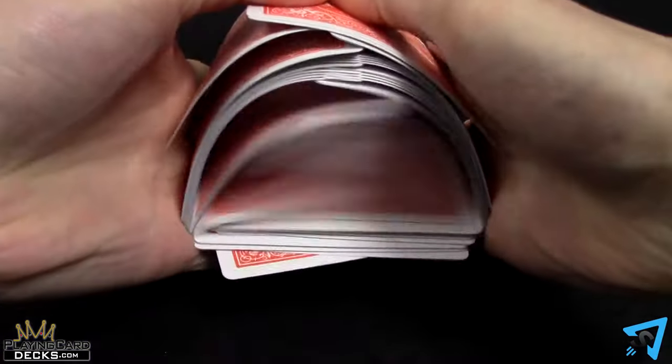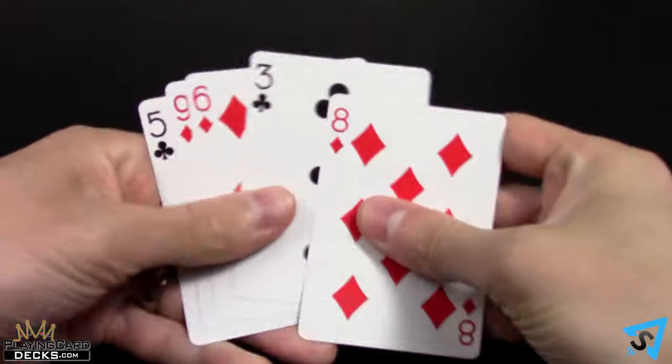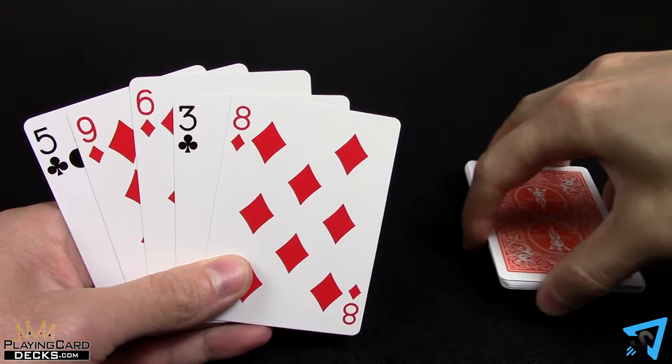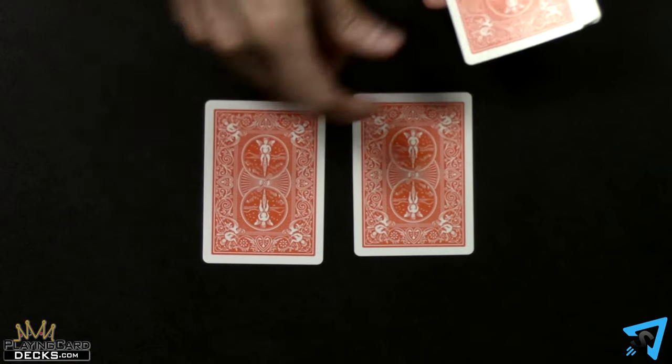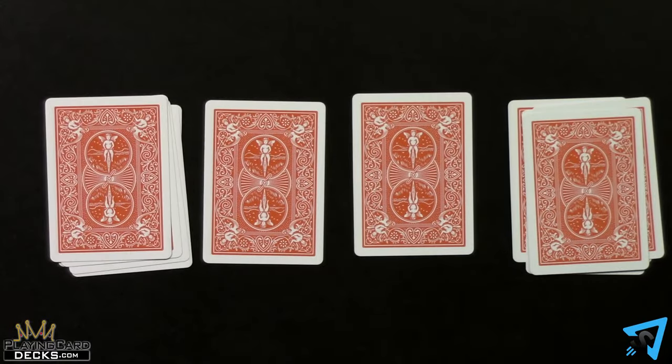Setup. Shuffle a standard deck of playing cards and deal five cards to each player forming their hands. Deal 15 cards to each player for a personal draw deck. Place two cards in between the players face down. Deal two face down piles of five cards beside the two cards.